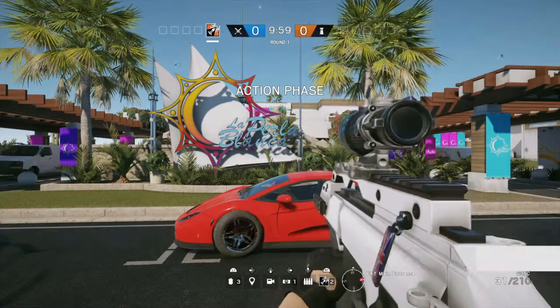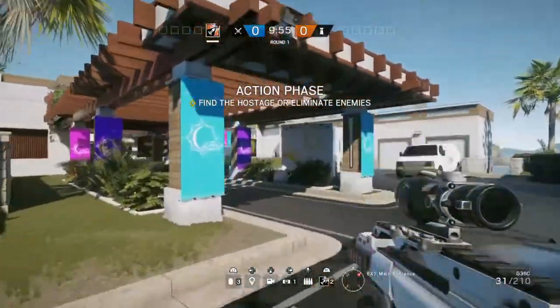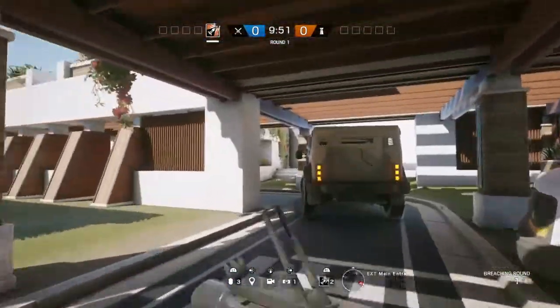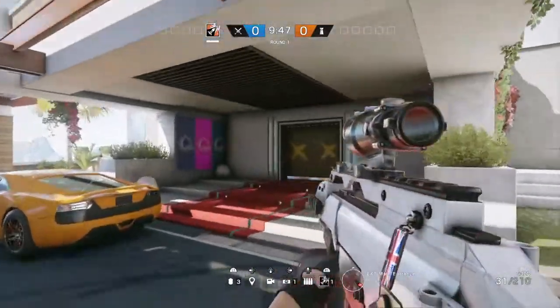Hi everyone and welcome back to Enough is Enough. Today we're looking at the Coastline map and we're going to have a look at the layout. We find ourselves at La Perla Blanca which means the White Pearl, which is a sort of hotel and resort, and we're going to get straight into it.